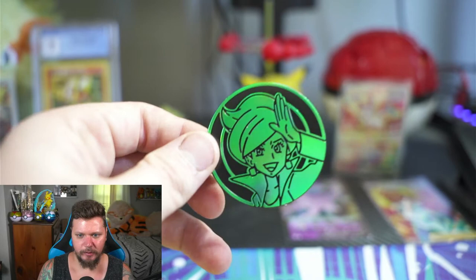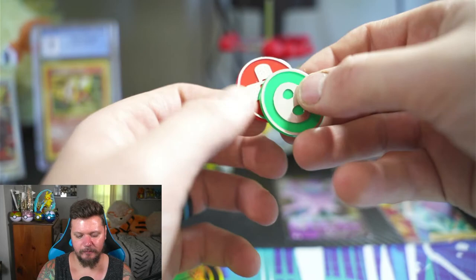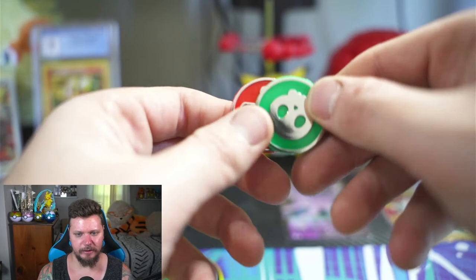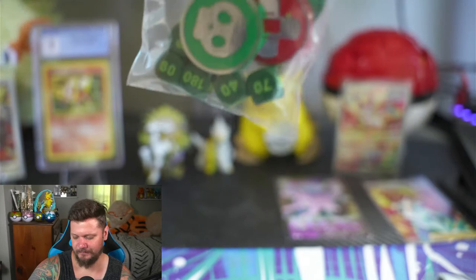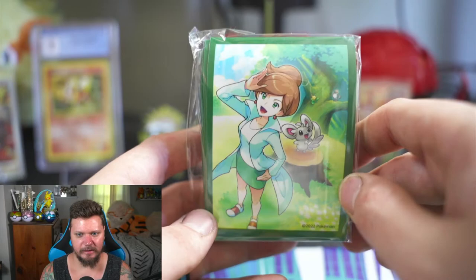There are accessories just kind of thrown in the bottom — the Professor Juniper coin, which is very cool, and damage counters that are actually all in color, not just standard black. They're still plastic but cool-looking. Here are the dice in a Ziploc bag — I've watched other PokéTubers and they all got the little plastic baggies too, which I thought was kind of weird. Here are the sleeves — I like the design.